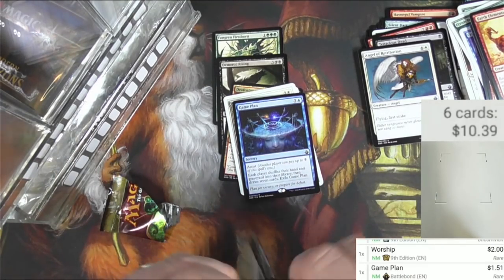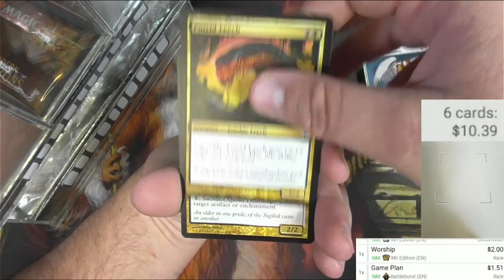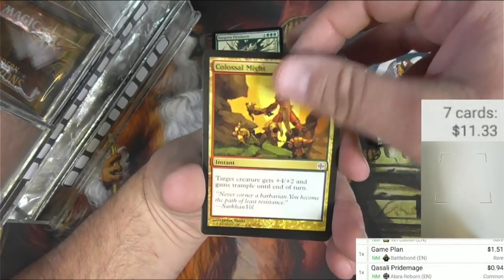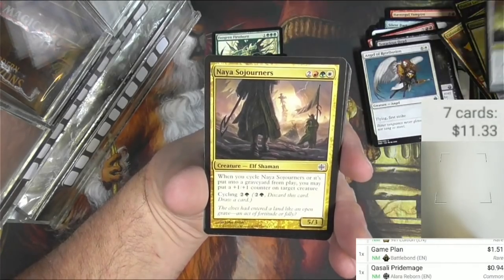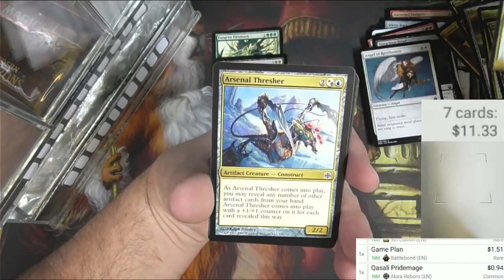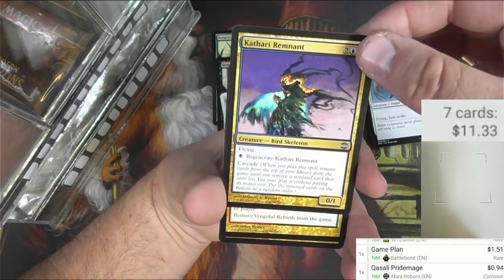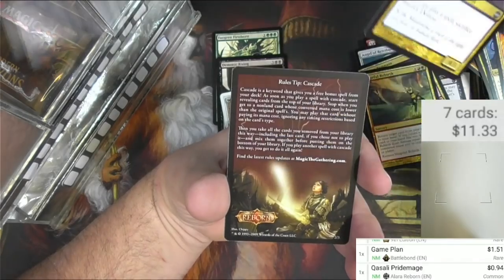That pack was hard to get open. We got a Putrid Leech, solid. Pride Mage - good common right there, 94 cents, over my minimum. Colossal Might, Esper and Zombies, Ethersworn Shieldmage, Naya Sojourners, Wings, Sigil of the Nayan Gods, Personal Thresher, Offering to Asha. Uncommons: Kathari Remnant, Vengeful Rebirth, Illusory Demon.